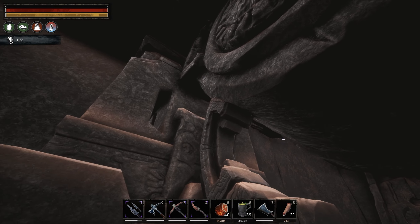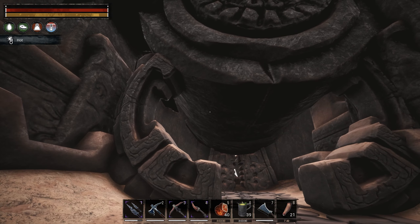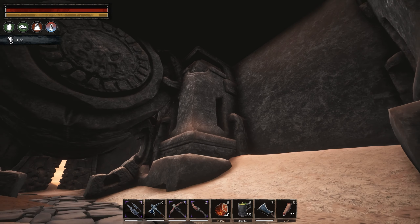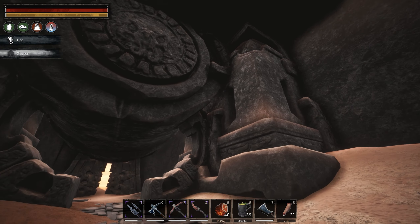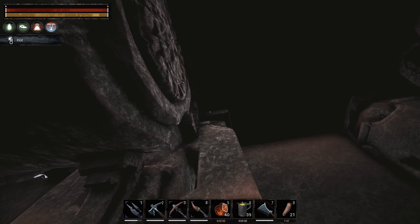This exact spot is where the main base should be. As you can see, it's more narrow and it doesn't have any holes in the roof in this part. Personally, I like to have a ceiling base with tons of trolls parked down here where I'm walking now.